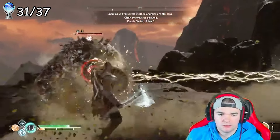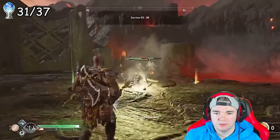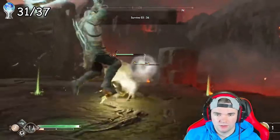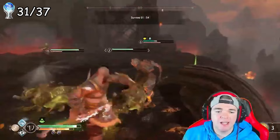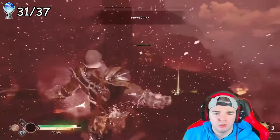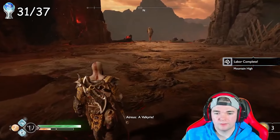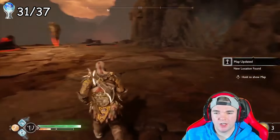The final set of trophies we need for this platinum are intertwined with one another. We need to complete two realms, starting with Muspelheim. Muspelheim is the realm of fire guarded by the fire giant Surtur — but we don't fight him. Instead, we face multiple trials with increasing difficulty that caps off with one of the hardest Valkyrie fights in the entire game.